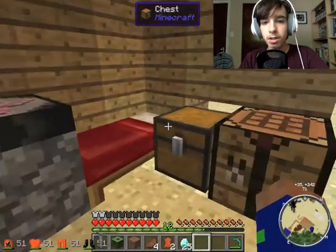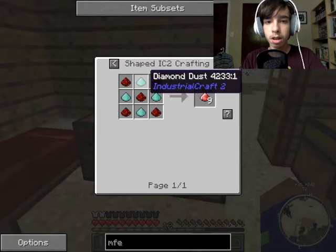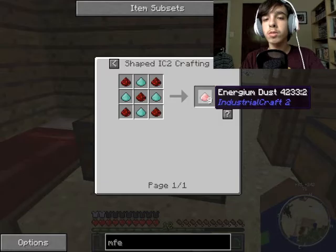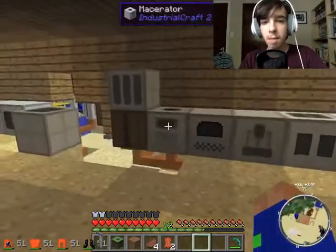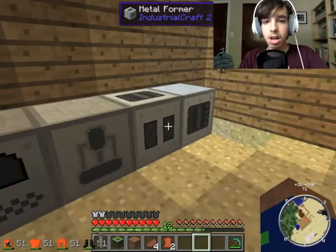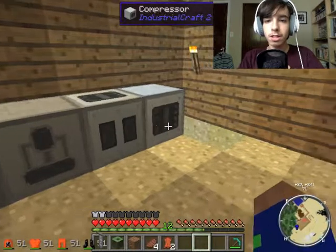Oh boy, that drained us. So let's take these energy crystals — how many do we need? We need nine times four, that's 36. So let's just set that recipe. I need to make this into diamond dust, so let's put that in our macerator. We should put our overclockers in there. I do apologize about the lag we may experience.